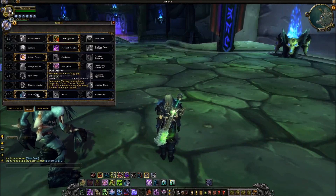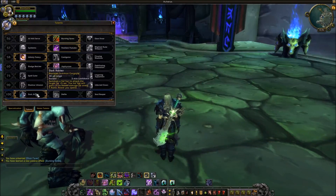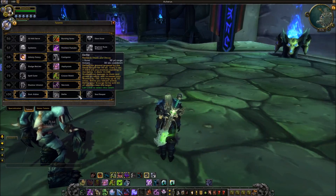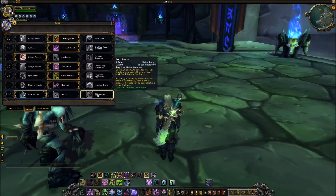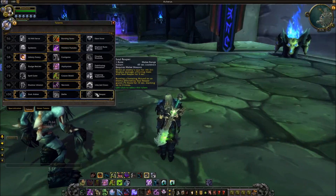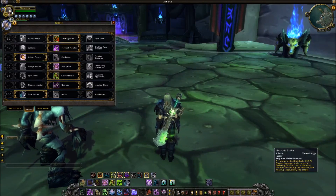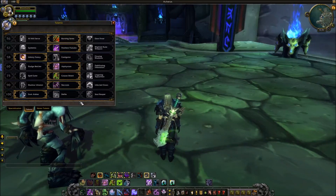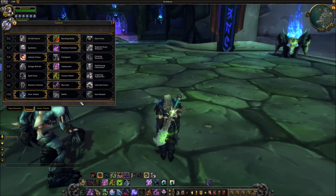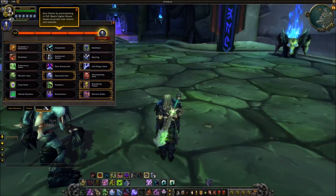Dark Arbiter is just a better Valkyrie — when summoned it gains 1% increased damage for every runic power you spend, so you can really ramp up its damage hardcore. Defile — people walk out of it in PvP, so it's not really worth it. And Soul Reap is not a rune ability, and you're already too busy spending runes on other things. Especially when you're using Necrosis Strike, because you also want to get that tap. If you have 3 or 4 extra rune spells, it's hard to manage, so I picked Dark Arbiter.